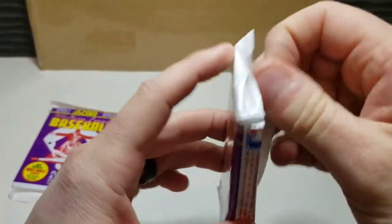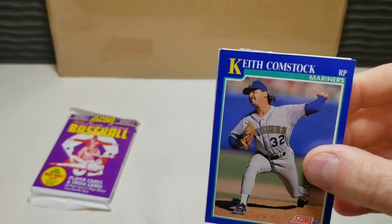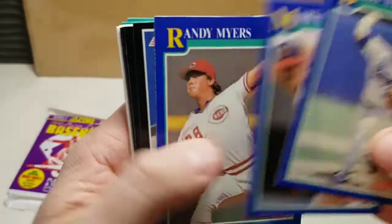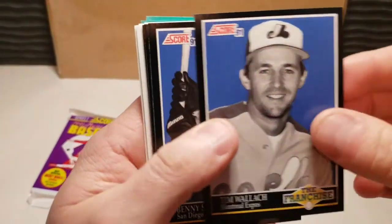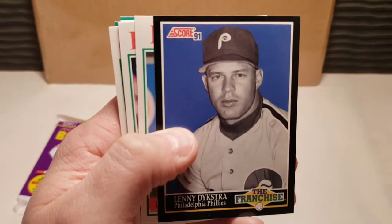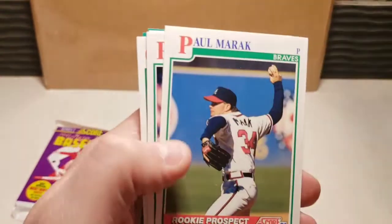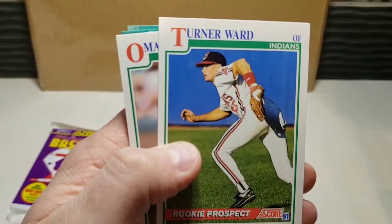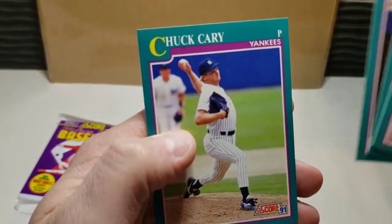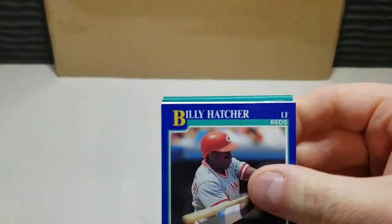Two more packs to go — appreciate all of you watching. Got a Mariner to start us off: Keith Comstock, Bobby Witt, Randy Myers, got a Tim Wallach Franchise, Benny Santiago, Ryne Sandberg, Lenny Dykstra — a JB special, he loved him, great looking shot of him, shout out to JB on that one. Paul Merrick, Rich DeLucia. Getting some of the same rookie prospects there. Fred Lynn.